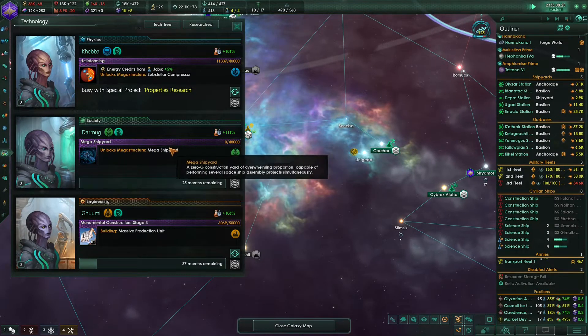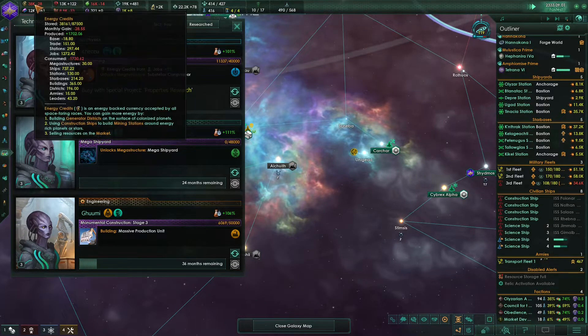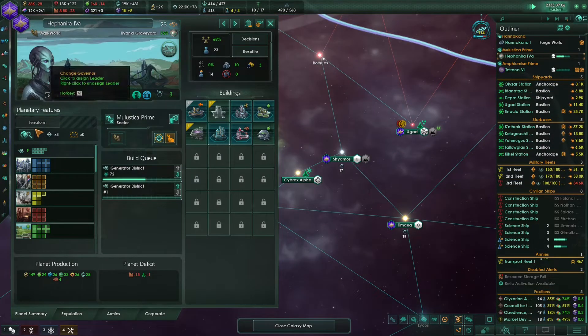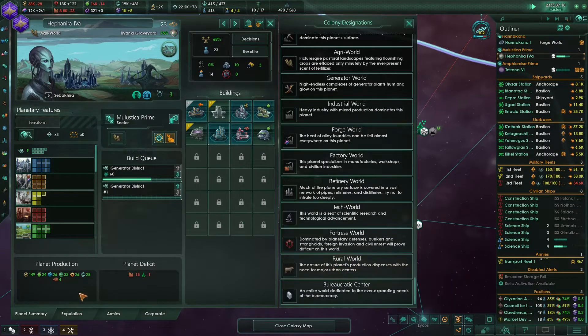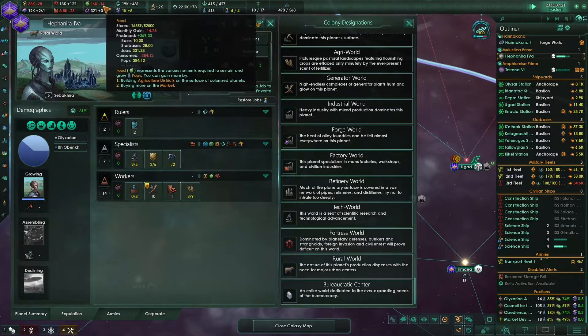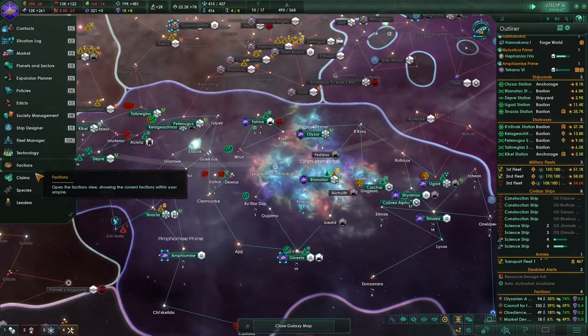Maybe it's worth it - after we build the mega shipyard, we can research the Dyson Sphere, which will ultimately fix this mess. Let's maybe turn this world into a ruler world - it will increase the resource production from all of the workers on this planet, which also includes the technicians. Our food production will suffer a little bit but we should be fine. You can always buy more food.